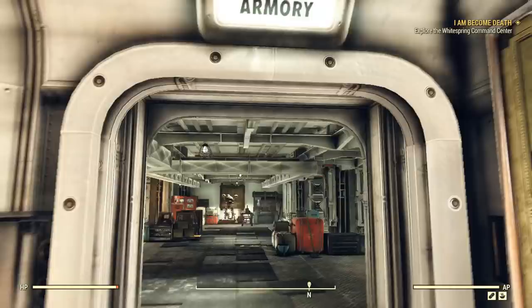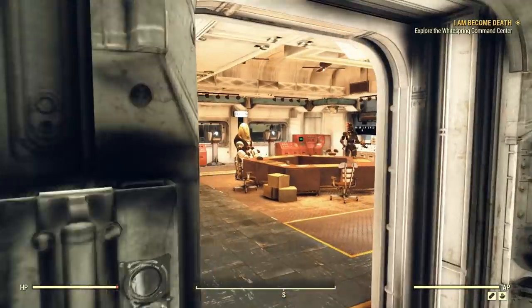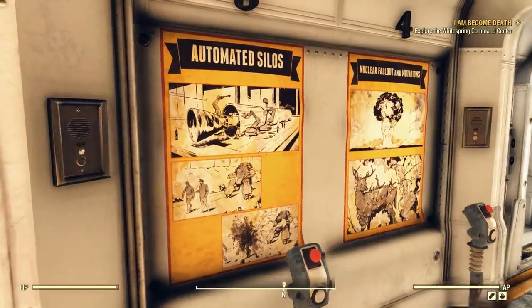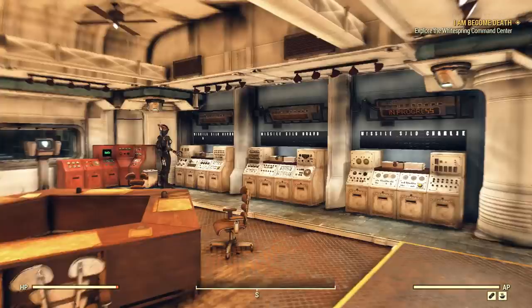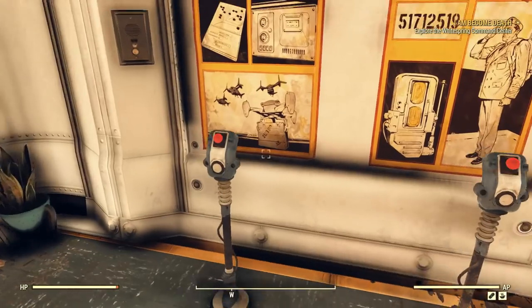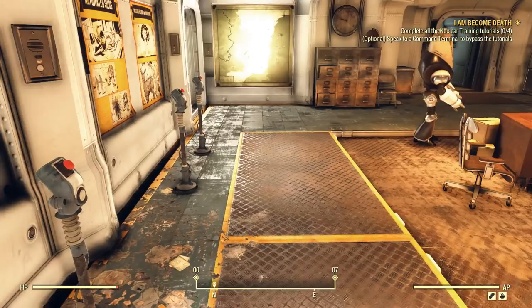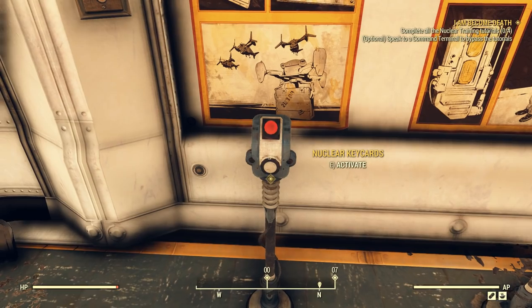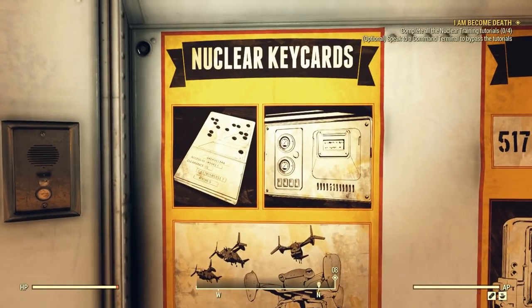The codes reset every week along with your nuclear key cards, so you can't hoard or stash them — they'll disappear after a week. But the codes and key cards are not that hard to get. To your right in the command center, you'll see four red buttons that give you the tutorial on what the nukes are, what the silos are, what the key cards are used for, and what the nuclear codes are for. In the room to the far left, there's a security terminal that will be your best friend.